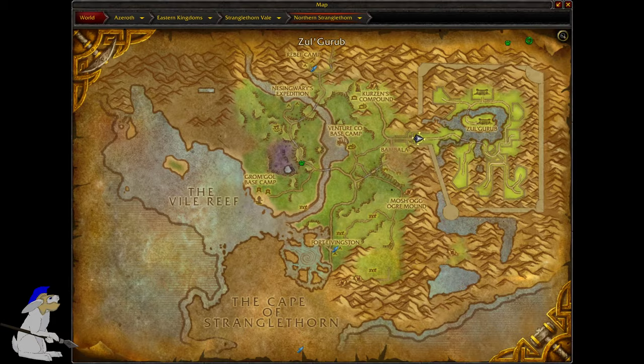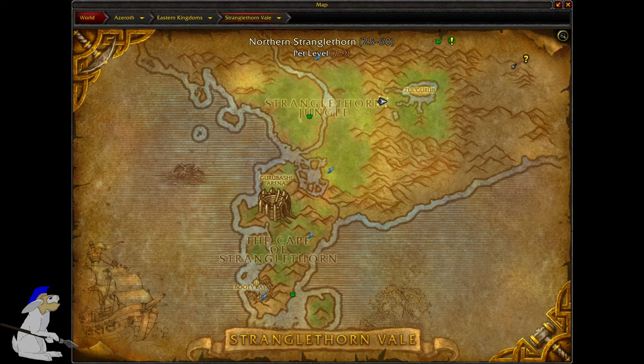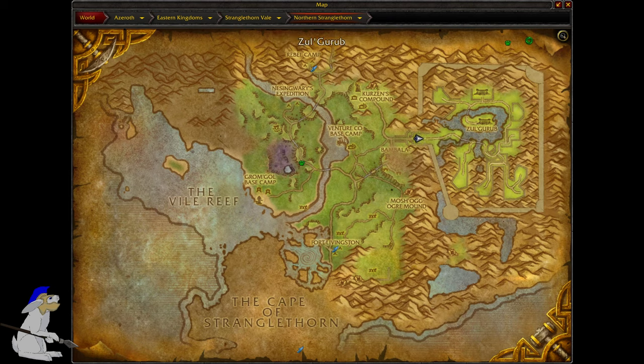Yeah, this is the entrance to Zul'Gurub. Let's look on the map. This is obviously the new map since the Cataclysm, but it's actually kind of the same in retail — very similar. So basically, you're looking at Stranglethorn Vale, and Zul'Gurub is just this area here. That's obviously the arena that's not quite as large in Classic, but yeah, that's where it's located.